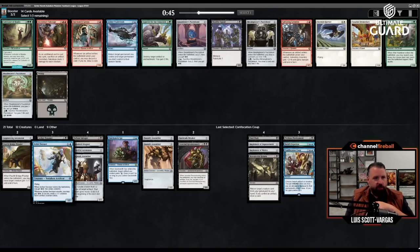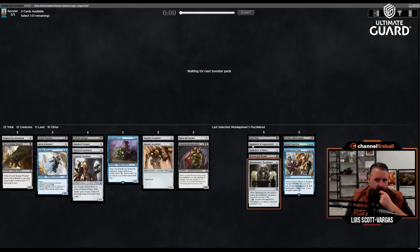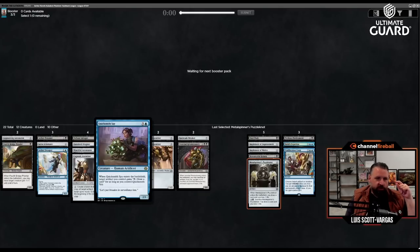Confiscation Coup powers itself, the Swooper and Poisoner power themselves. I could use more energy but Puzzle Knot I think is going to be a little bit better, and it's exactly the kind of card I need for improvised things — it's good with Quicksmith Spy. Ironclad Revolutionary — I wonder if there's a world where I cut Fourth Bridge Prowler. Probably not.